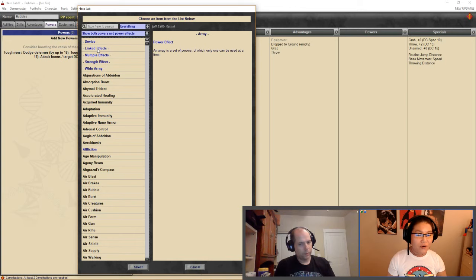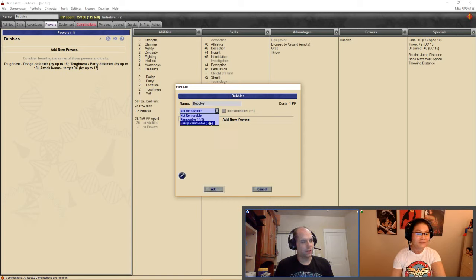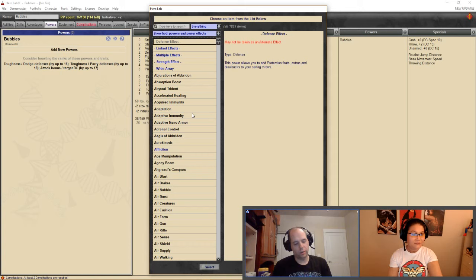Bubbles' powers will be structured as an array. The bubble blower is on a backpack — removable but not easily disarmed from her hands. Because it can be removed, she takes the Removable flaw for cost savings. The bubble blower is not indestructible — even Thor's hammer Mjolnir wasn't indestructible.